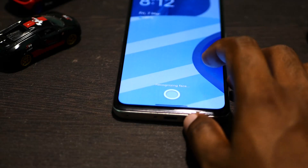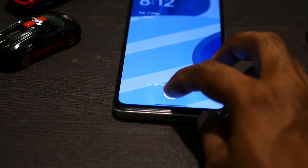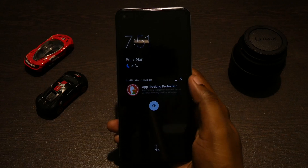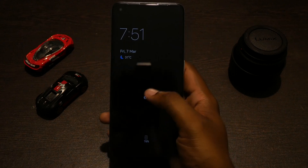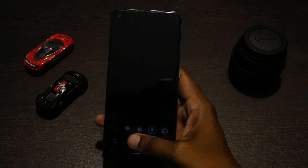I myself have changed the fingerprint icon to look like Xiaomi phones and set a custom wave animation. We also have a peak display which mimics Motorola phones — it's very handy to see the notification content even from the lock screen or the ambient display, though this has to be turned on separately from the settings.